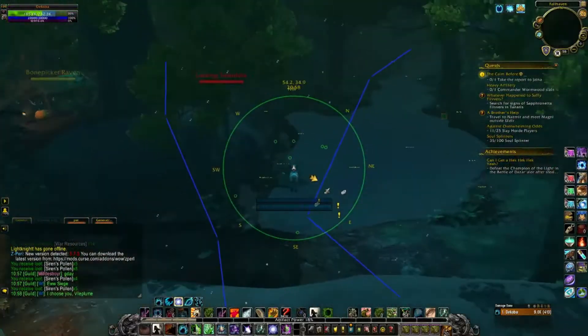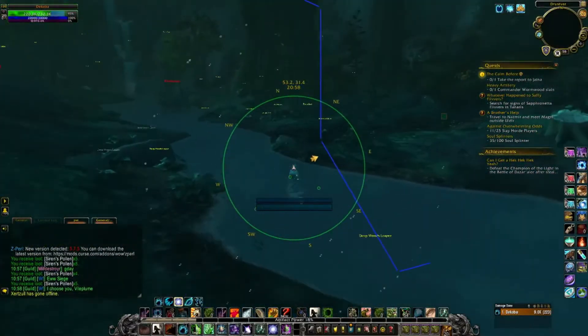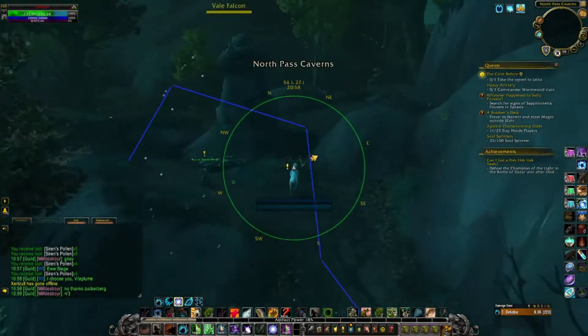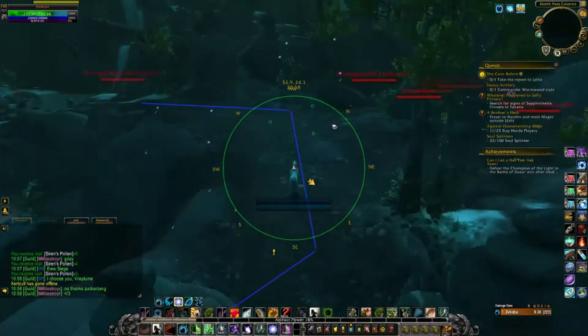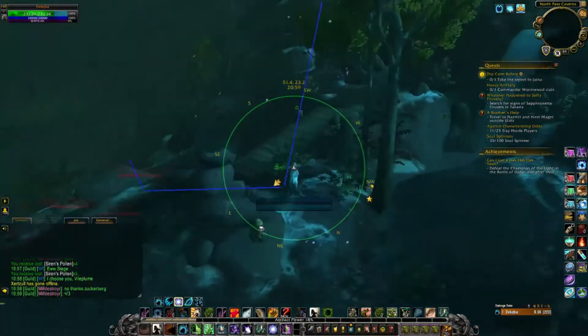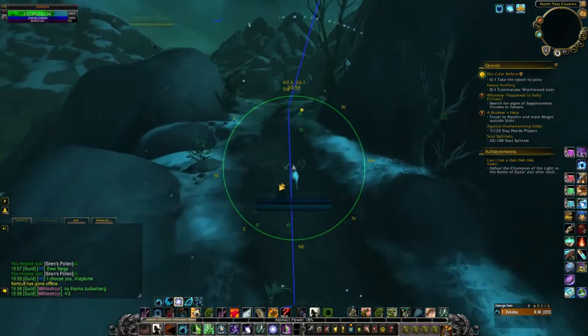We were also able to gather from 12 bubbling cauldrons across 5 laps of the route, awarding an additional 3,200 gold worth of flasks and potions, as well as a Mystic Cauldron with an approximate value of 5,000 gold. All told, our liquid revenue from an hour of farming was 19,420 gold, as well as a Mystic Cauldron.